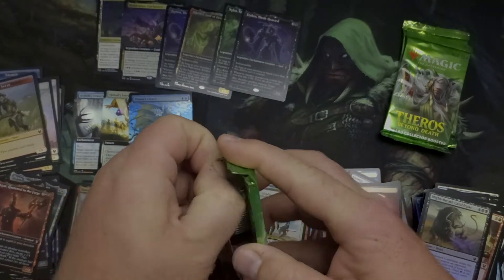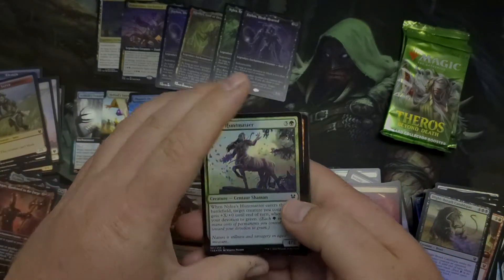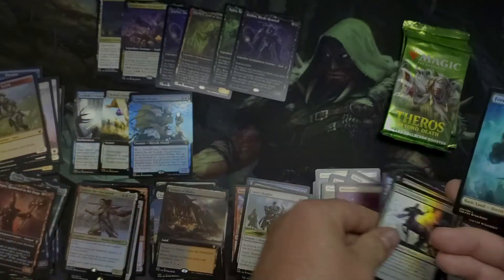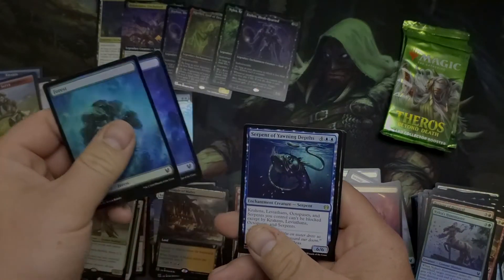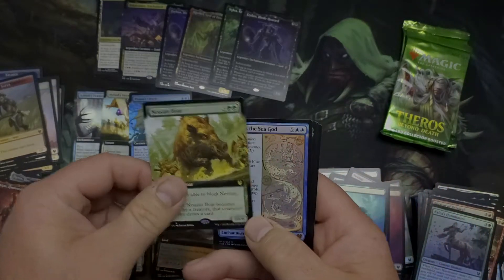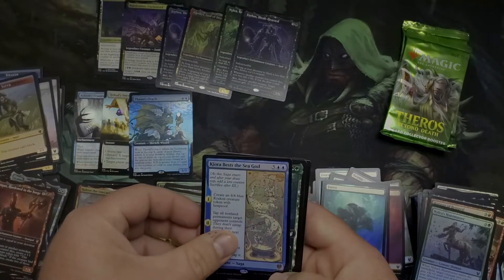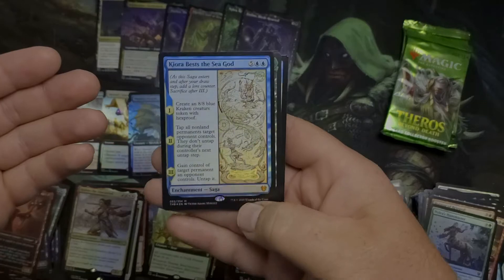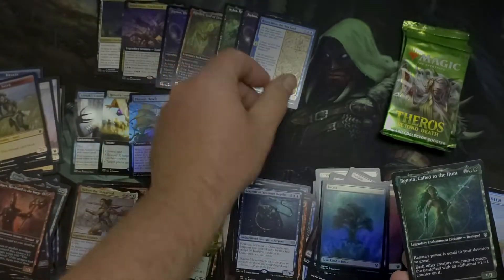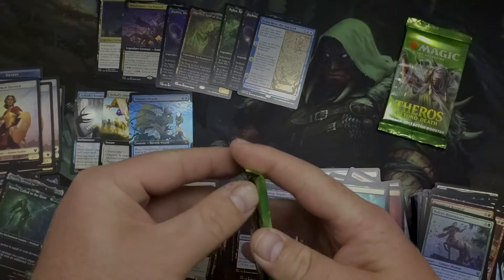Three packs left and not really looking very good. Really wish I could get a Nyxbloom Ancient — even a Nyxbloom Lotus would have been cool. Serpent of the Yawning Depths — nope. Nessian Boar. Sea God — that's our seventh mythic of this box and it is beautiful. Look at that shimmer — I like that. Renata and Annex, two packs left.